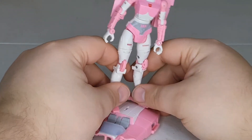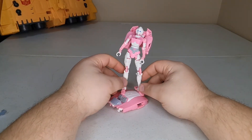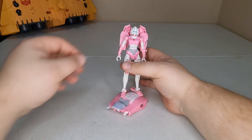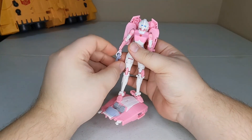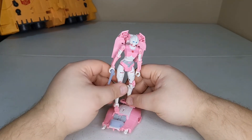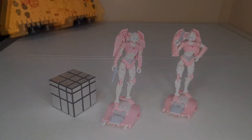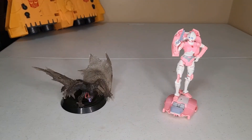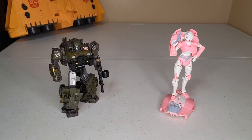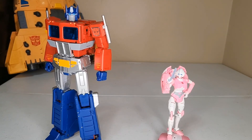She can stand on the stand. We'll get her into a better pose and go into size comparisons. There she is with the Rubik's Cube, the Gormagala statue, movie Bumblebee, deluxe-class Hound, the next deluxe review Modulator Airwave, and there she is next to the MP-44 mold.